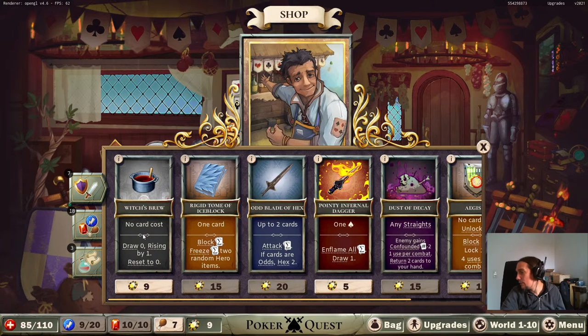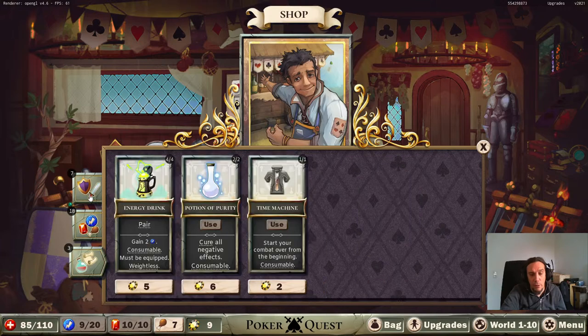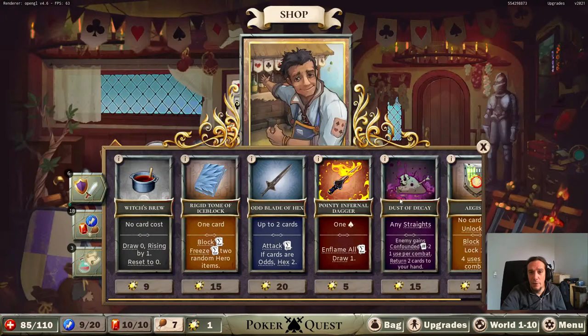The shop has a card with no cost - draw zero, rising by one, increasing each turn if not activated. That transforms twos, threes, and fours into direct damage - that's also pretty appealing. I could also go for something that gives me card draw. What do I think of Poker Quest so far? Given I'm only 20 minutes in, on a subjective level - boy, it's fun. I'm totally surprised about how fun it is. Let's pick up that crossbow.